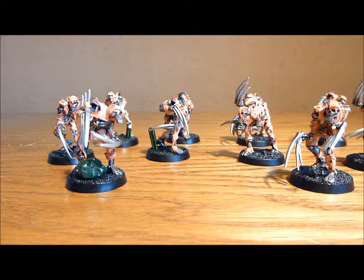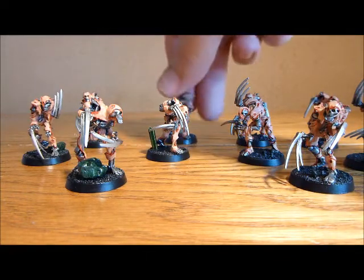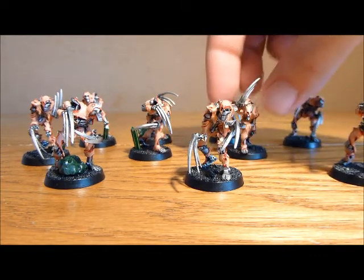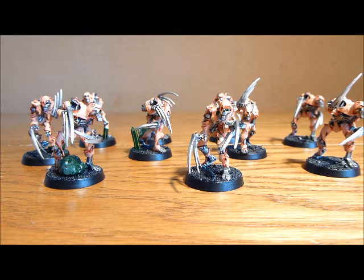One combination I've also been trying is with a Monolith. Flank them in — they may get in a good position, but if they don't get into a position of any use on the sides of the board, you can use the Monolith portal to bring them back into the centre of the table and get them into the forefront. That's potentially another way of using them.